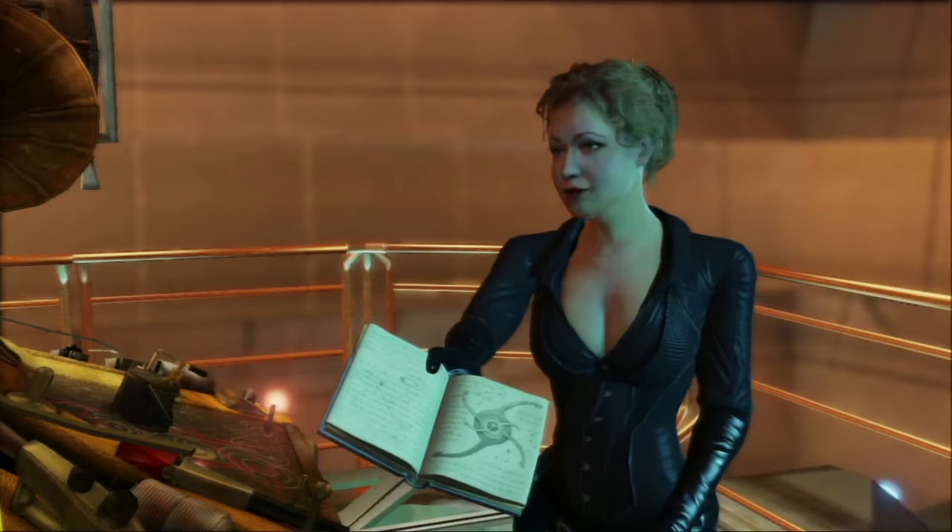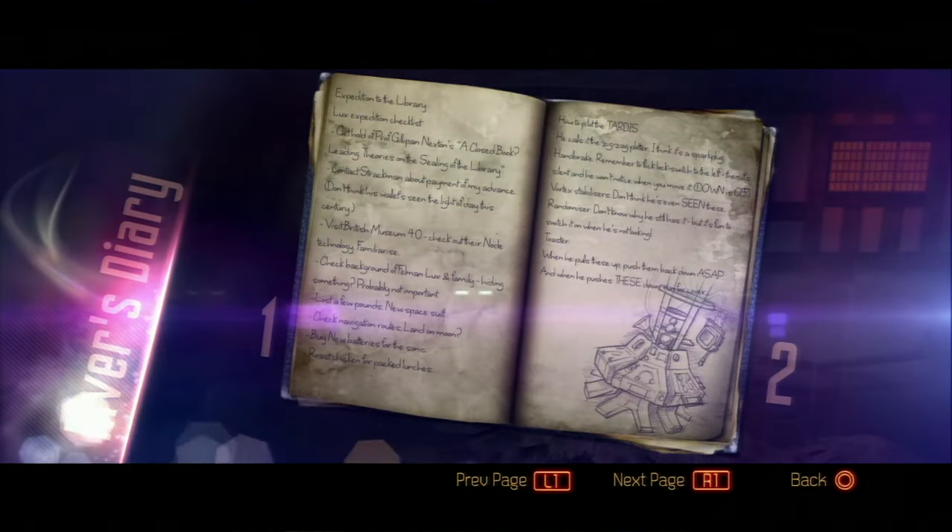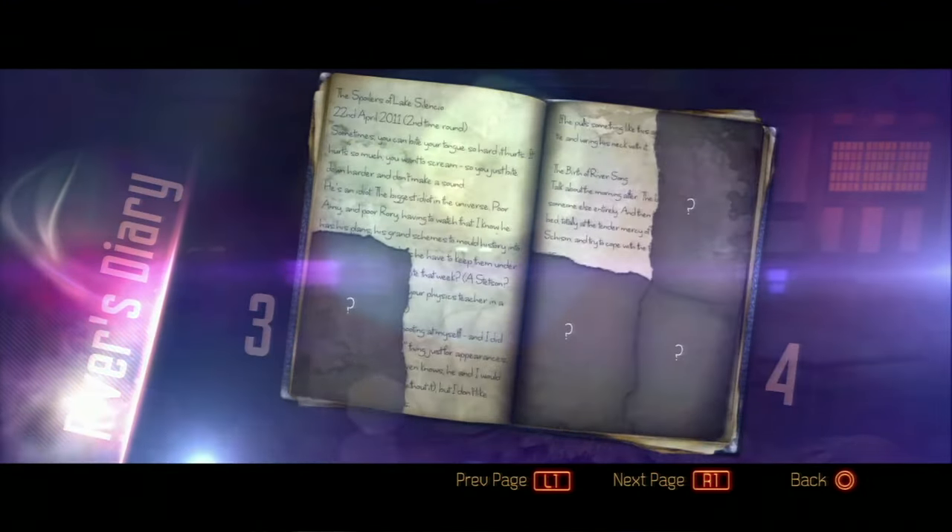For the first time ever, fans will actually get to see the spoilers that are inside River's Diary, find out what she was thinking during key moments of the show, and we've hidden some really good hints in there about some of the directions we're going to be taking and some of the future plans we have.